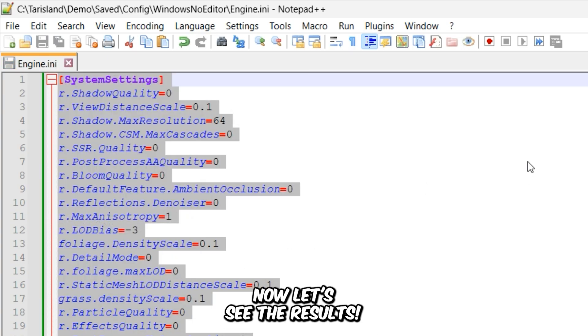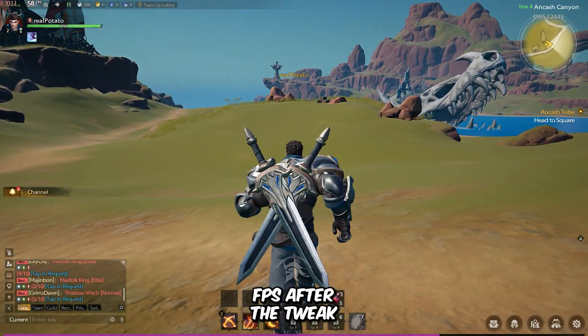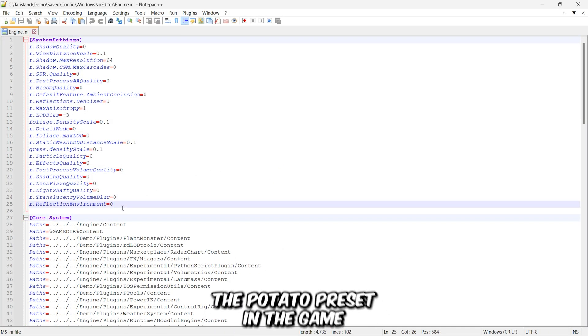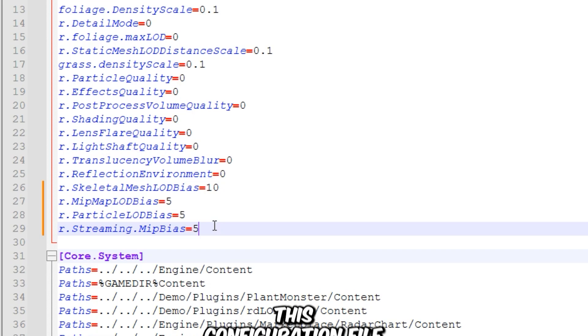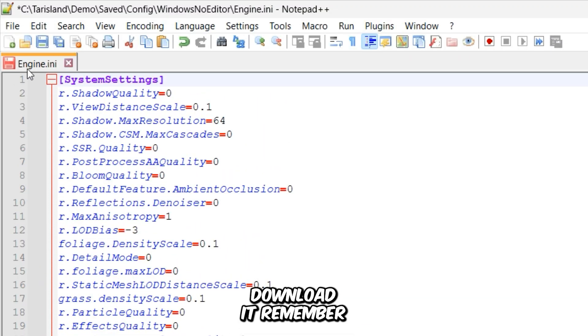Now let's see the results. You can clearly see that I got some more FPS after the tweak. You'll also get more, and when I'm not recording my screen, I get even more FPS. Additionally, you can enable the potato preset in the game by adding these variables to the engine file. You can also download this configuration file from the video description, so make sure to download it.